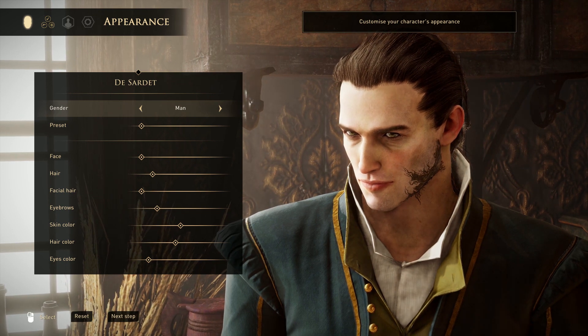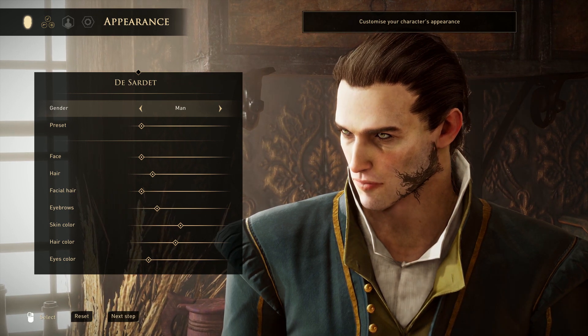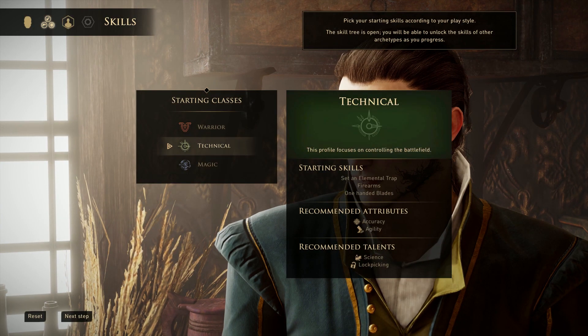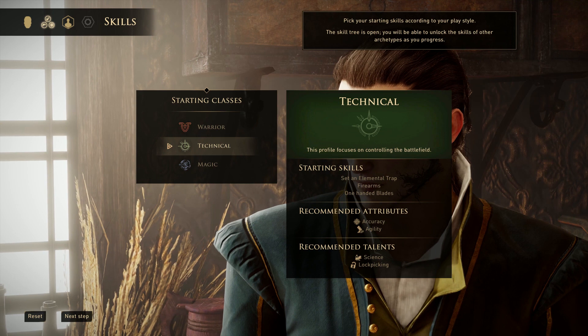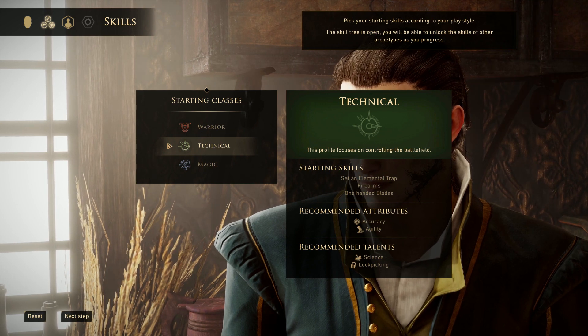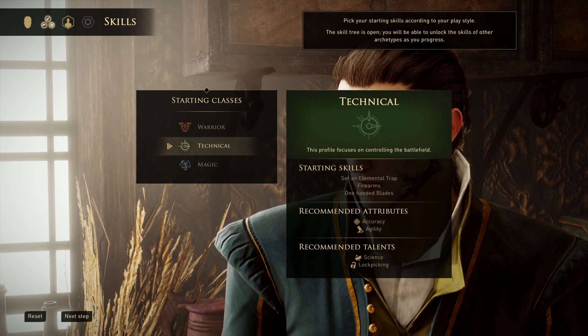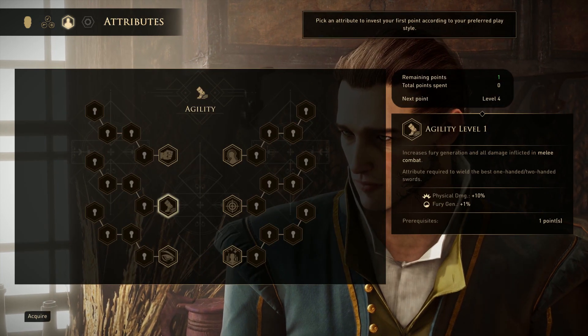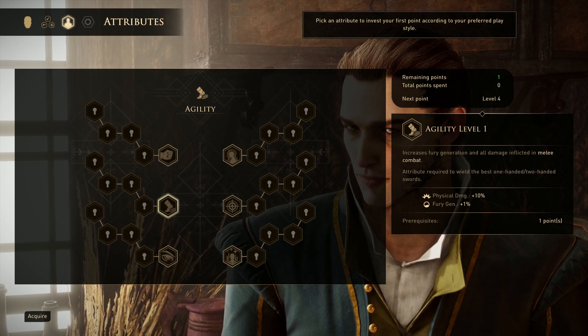We're bypassing the appearance screen because that's not really important. On the first real choice we are going to pick the Technical tree. We're not even going to use everything on this, but it gives you the best starting skills and you have to pick something. So we're going to pick Technical. That brings us to our attributes.